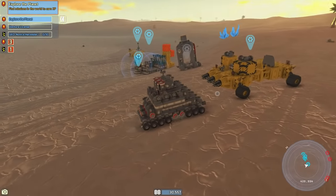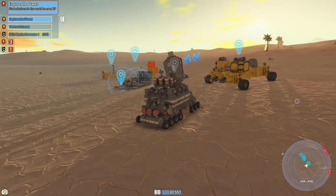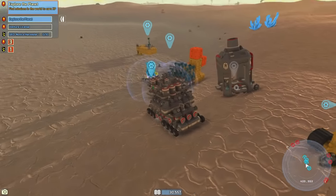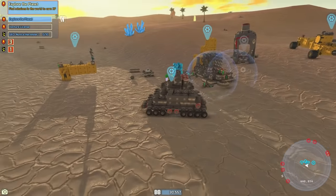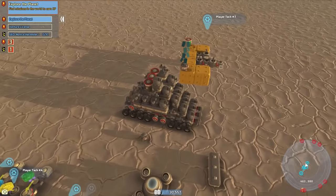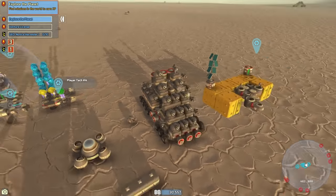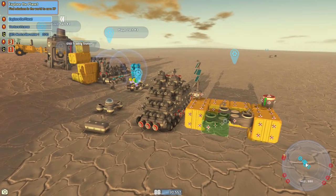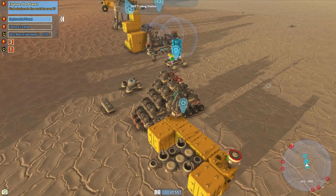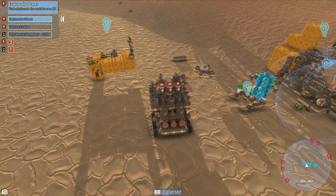In between the episodes, I modified this mining vehicle — it's quite a bit bigger now, but the tires are overloaded so we need to fix that. We found some more GeoCorp parts over here which look pretty nice, and I actually found the foundries in an enemy base right near our base. I went over there and destroyed them, so we got three foundries. We don't need them all, so we'll just put them in storage for now.